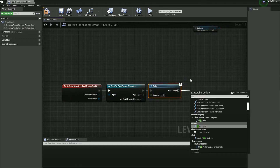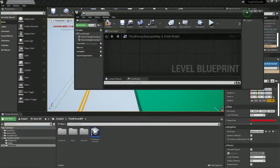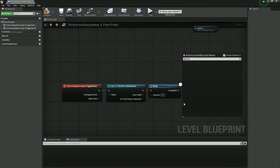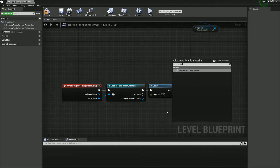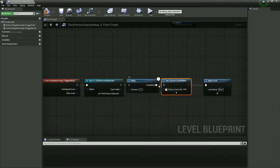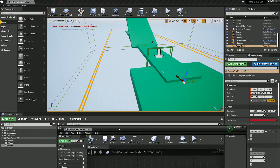You don't necessarily need to delay — I'm just going to reopen the level. We can even type in the current level's name, which is called ThirdPersonExampleMap. We should be able to use Get Level Name — Get Current Level Name. That's because it's a separate node. So considering this is just a restart without actually switching any levels, we can just do this. Let's give this a test and make sure it works.